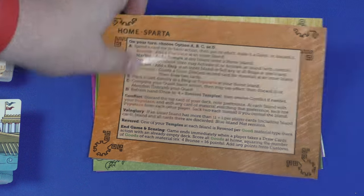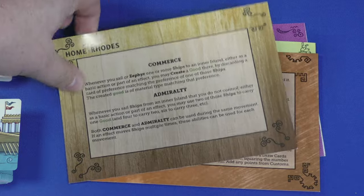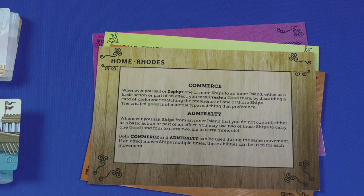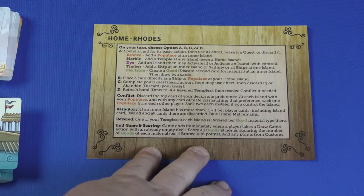At the beginning of the game, each player gets a starting home — Creed, Ephesus, Sparta, and so on. Each of these has a reference card. On the front of the reference card it tells you what you can do on your turn, and on the back it gives you your special ability. You'll have to be constantly flipping for a while. This is, in essence, your island for the game — your home island.